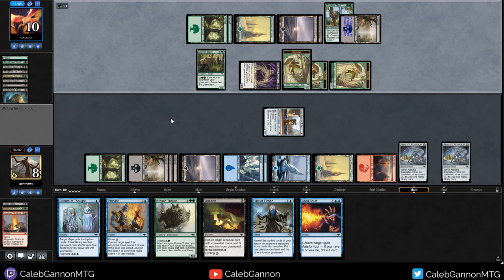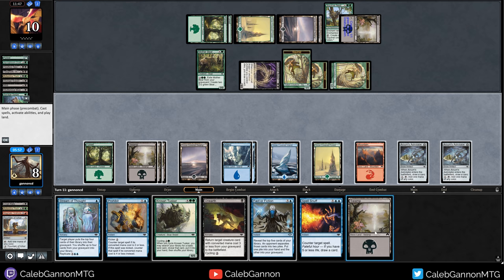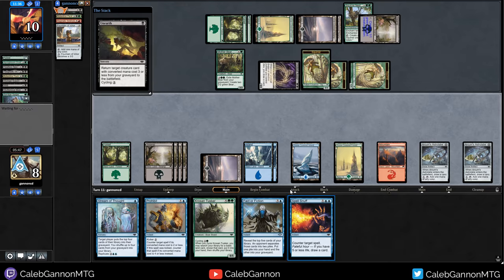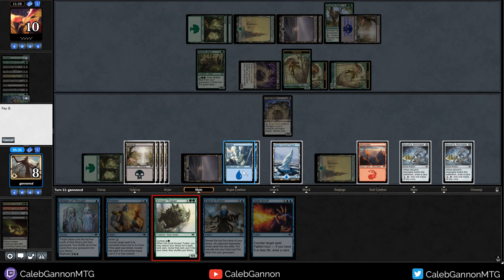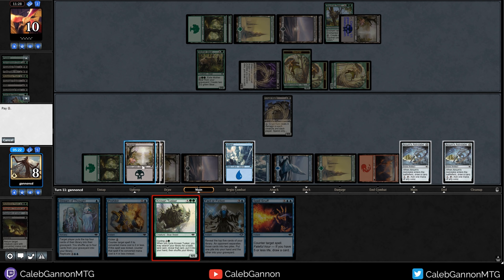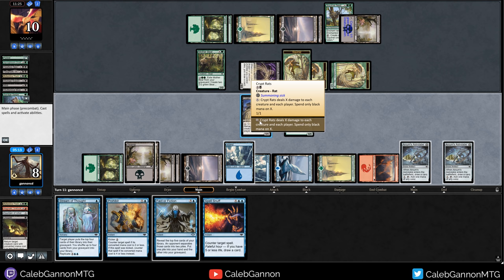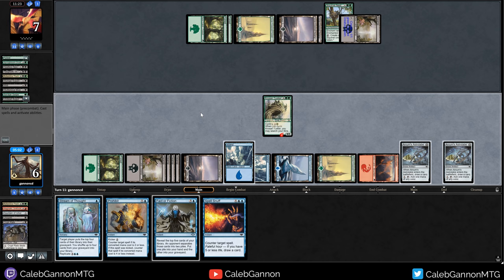We can play Crypt Rats - hopefully they Savage Swipe. Well that's kind of gross. Swamp, and then Crypt Rats with unearth, and then I have both Prohibit and Spell Snuff up. I have seven mana - I can play Kroos and Tusker. Actually, doing that seems kind of good to me. Let's play Kroos and Tusker, and then I have three mana up because I only want to Crypt Rats for two. Is there any downside to doing it on their turn? If they have any pump spell, that's pretty bad. We'll just Crypt Rats X equals two right now. Kroos and Tusker is basically lethal - if we draw our bounce spell, we can kind of get in.